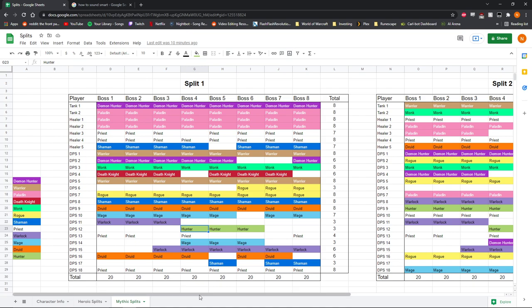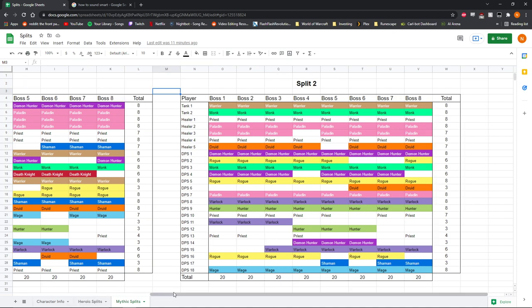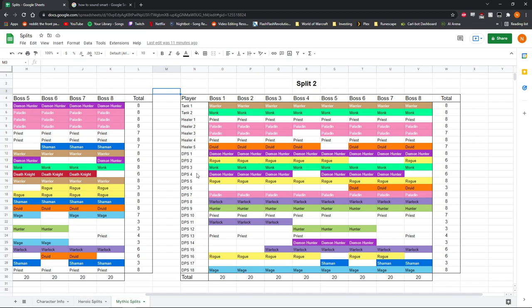So this is what a mythic split could potentially look like. For a second split, the number of splits you do comes down to how many geared characters you have and how easy it is for you to kill bosses on those characters — whether that's how skilled you are at playing them or how strong they are in certain encounters. In Split 2, you need to make sure every boss has a Warlock, Demon Hunter, Monk, Warrior, Priest, and Mage. And then outside of that, as long as you can kill the boss, it doesn't really matter what you bring.